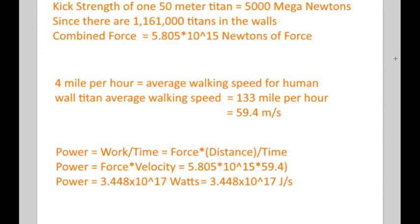The kicking strength of one 50-meter Wall Titan is about 5 billion newtons (5,000 meganewtons). There are about a million Titans. So the combined force is about 5.8 × 10¹⁵ newtons of force.